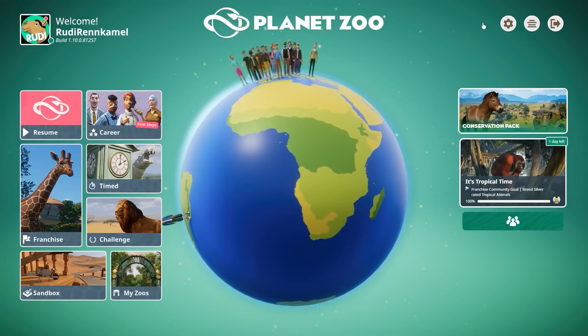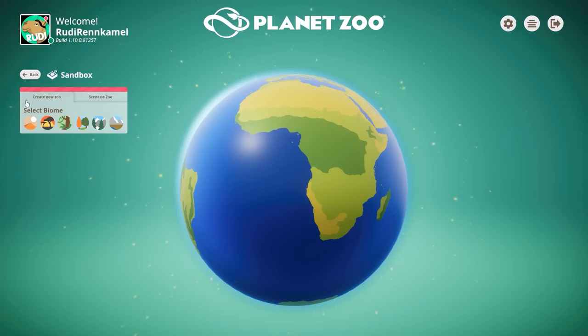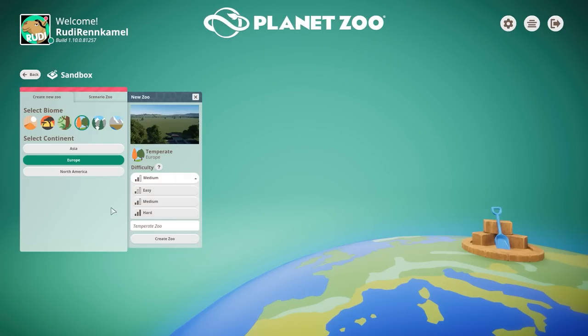Next up is creating a new zoo. We are going to do sandbox mode — create a new zoo, which brings up the sandbox menu where you can select a biome. We'll go with the temperate one set to Europe. You can choose a difficulty level, though for us it doesn't matter. You can choose your terrain mode — a preset, load your own height map, or go random. We'll keep it flat and call this one 'Tutorial 2022', then create the zoo.